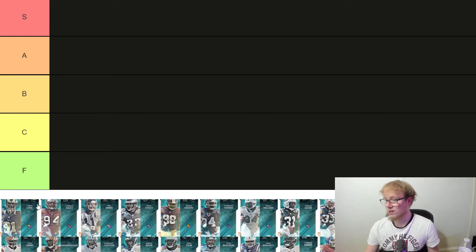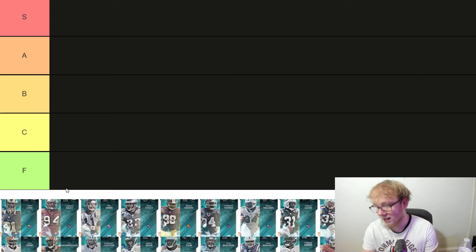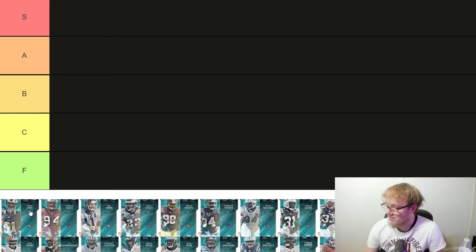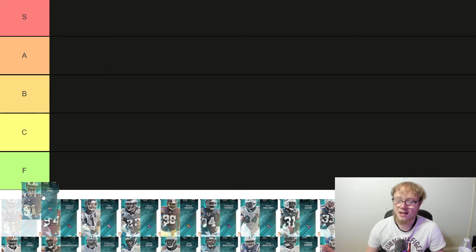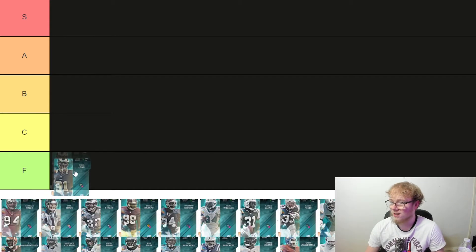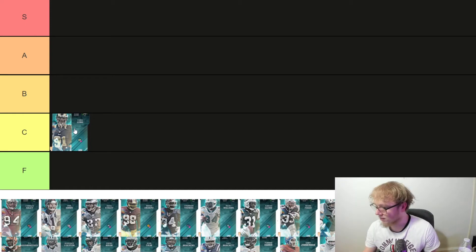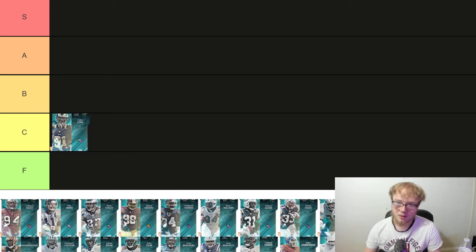First up we have Chris Long — I have his stats right here. He's got 81 speed, 90 power move, 88 strength. He's not a bad card on a theme team but the card is just meh. Because he's not that fast I'm actually going to put this card in C. He's 270 pounds, not that bad, but I'm just not feeling it.